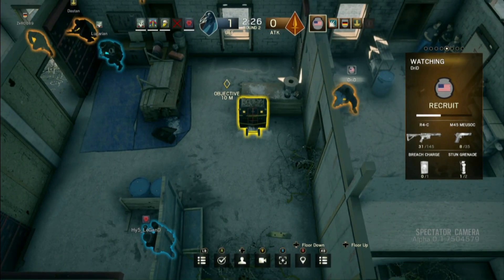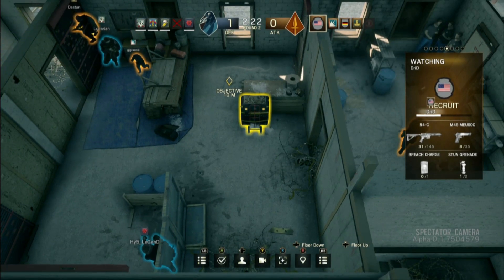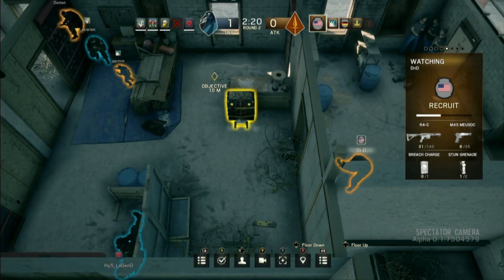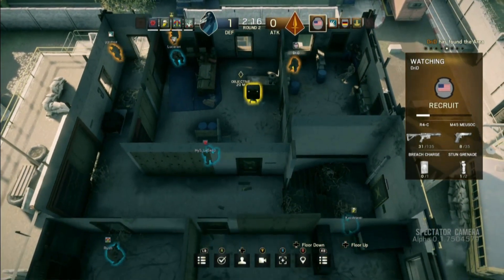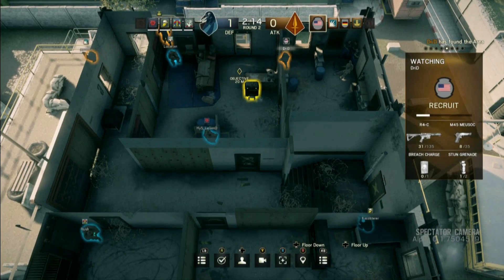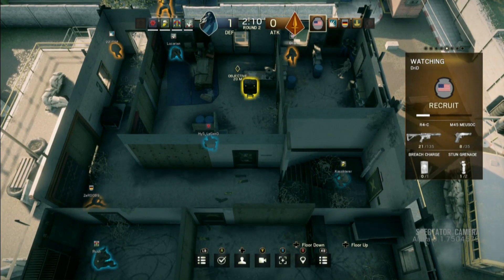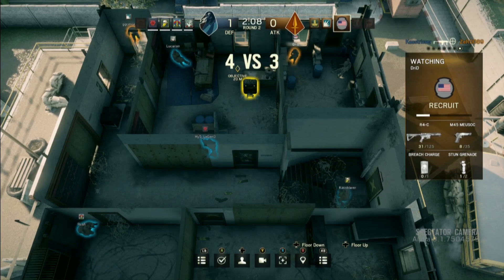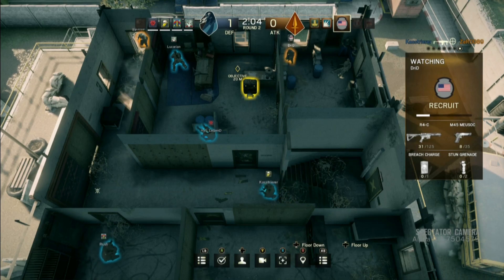What do the defenders need to be doing differently here? I assume more barricades, more something to slow them down — because they're already here, and now they've got two minutes to just pick them apart. Like I said earlier, they're spread out. You need to stay closer to the objective. Maybe they have something planned right now, but it doesn't seem to be working out too well. You can't play for a retake in this because you have to be on the objective to maintain control.